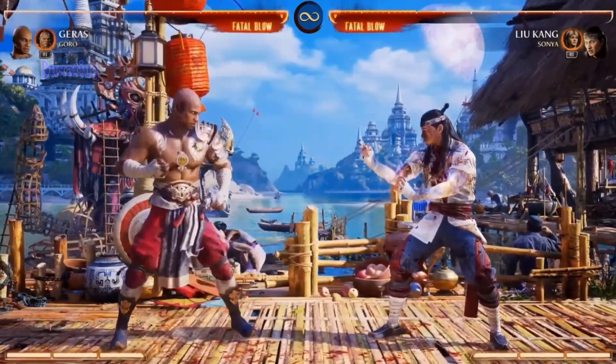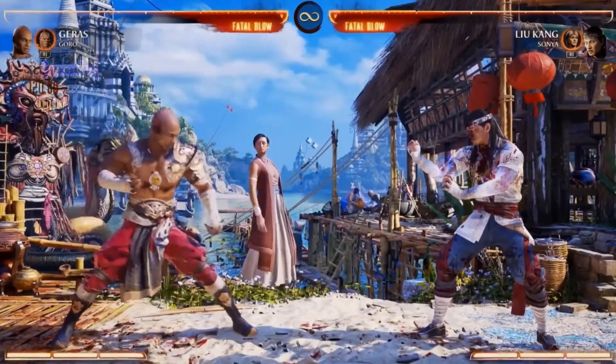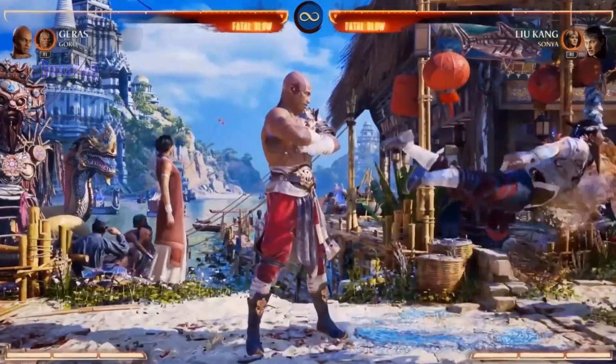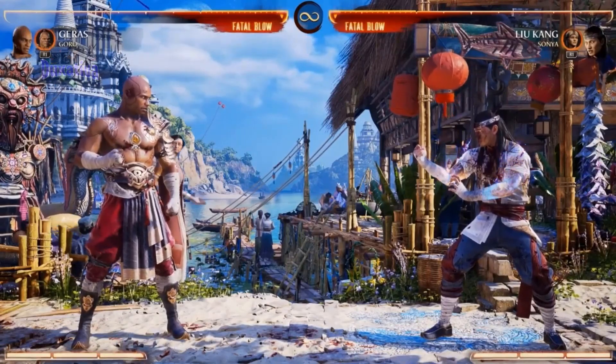That command grab is really great. It'll combo too if it's in the air — you can't combo on the ground, but in the air you can catch people. The range on it is also very interesting: you can do it from close, but also from about mid-range. Really, really good.